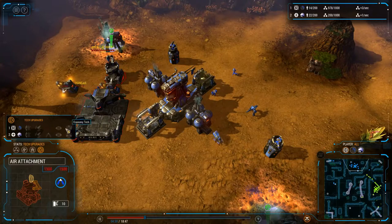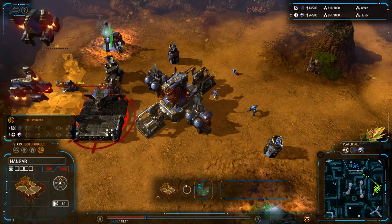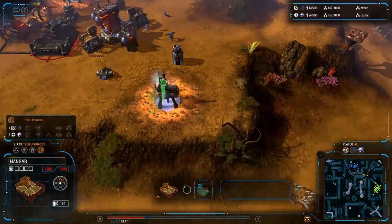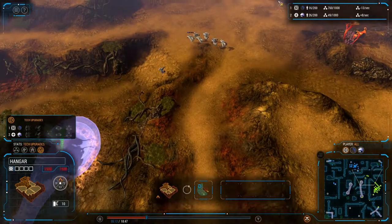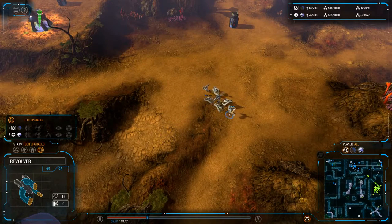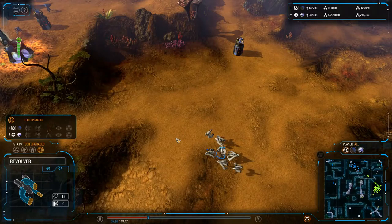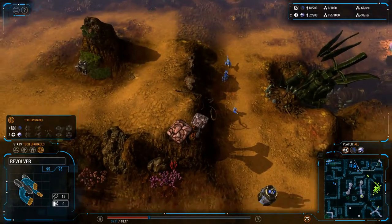He is getting air upgrade — Stratus — looks like explosive stratus beacons. He is also getting some warbirds now. Those stratus beacons will explode and deal 100 damage if I remember correctly. So if you place a stratus beacon on top of a revolver, when it expires, the revolver and any nearby low-health units will die, or any higher-health units will just take some damage. Pretty handy upgrade for your scout.